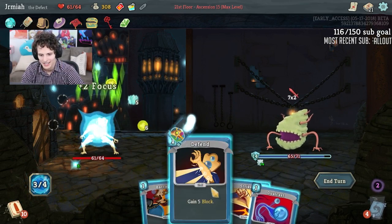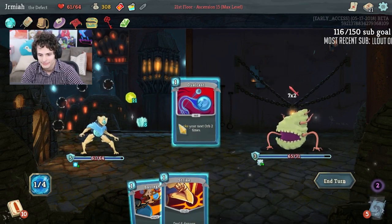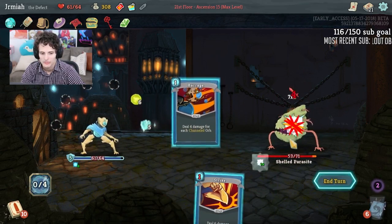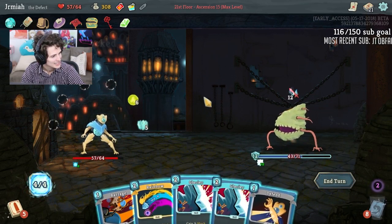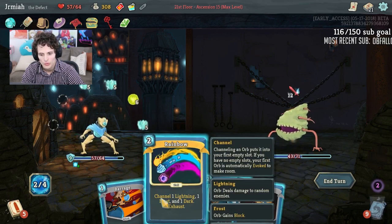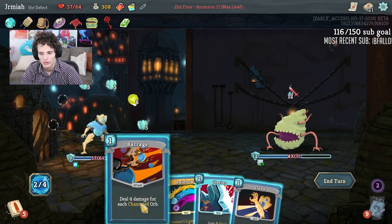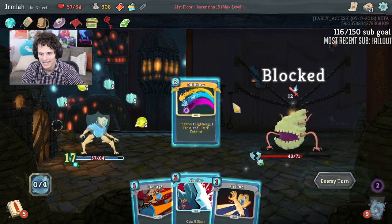It's a WALL-E reference — yeah, WALL-E was a great movie. I want to watch WALL-E again. Oops — I should have done Barrage first. No one saw a thing. I think most cards have art now. So Rainbow is nice just to get the dark going, although Barrage is doing some stuff — let's do Rainbow, get it out of the cycle.